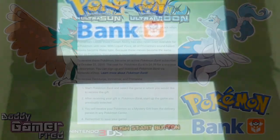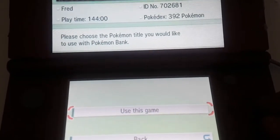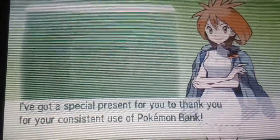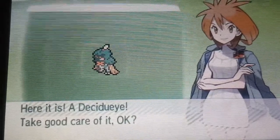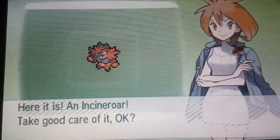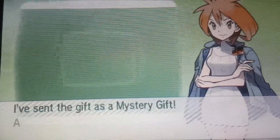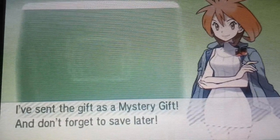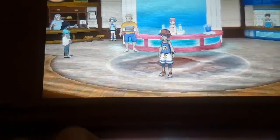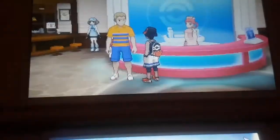To receive Decidueye, Incineroar, and Primarina, it's pretty easy: just start Pokémon Bank and select the game you want to receive the gift in. If you select Ultra Sun or Ultra Moon, you cannot double dip and also receive them in the original Sun and Moon — it's a one-time gift. After receiving your gift from Pokémon Bank, start up your selected game and you'll receive your Pokémon as a Mystery Gift from the delivery person at any Pokémon Center.